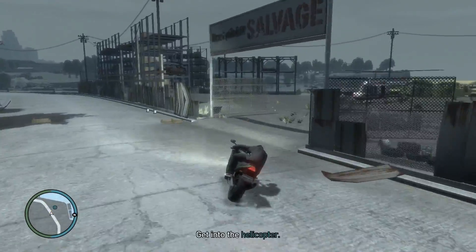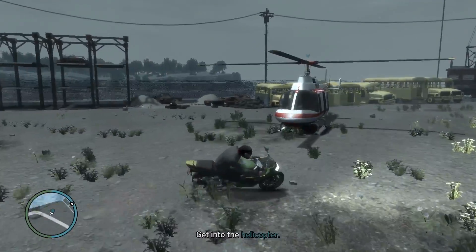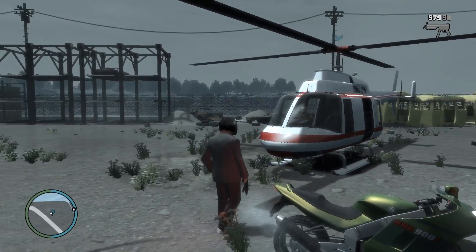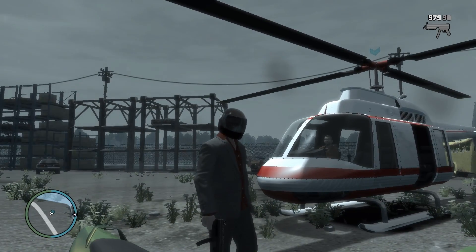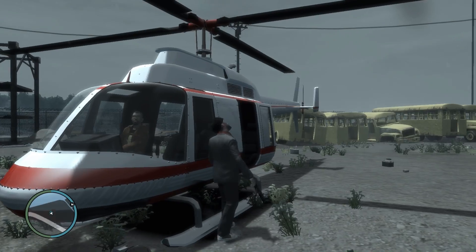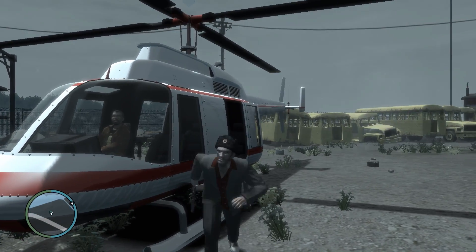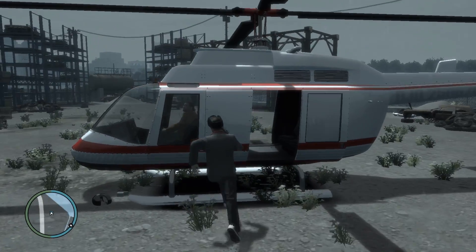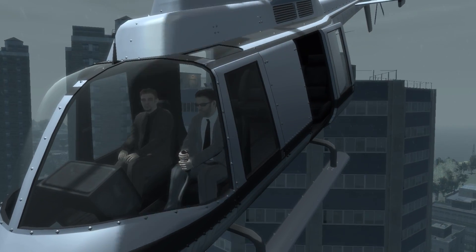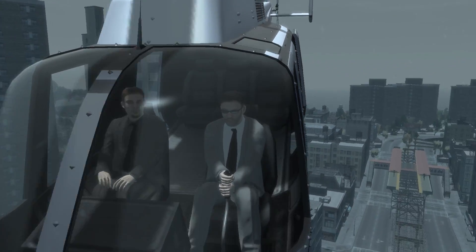And there's the helicopter and Jacob is with us. Hey Jacob! So in this mission there's lots and lots of dialogue, so excuse me if I'm silent much of the time — because I want you guys to hear the dialogue, it's quite good. Let's start. Mission: Paper Trail.